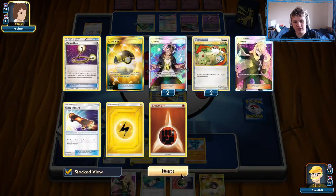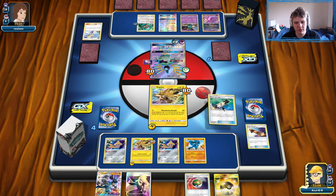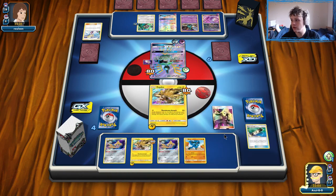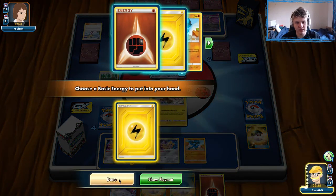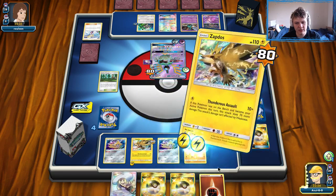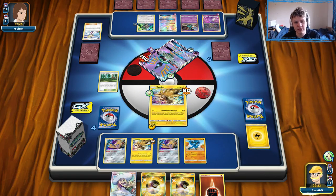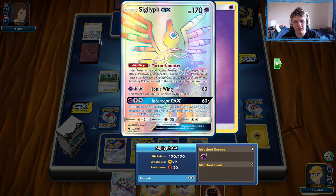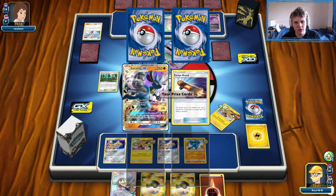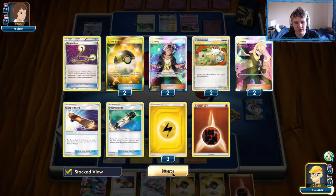We'll E-Power knock this out. They'll be able to knock out our benched Zapdos with the Spell Tag and pull a prize off that. Trash Lance will be one-shotting from there, but if we can just knock out the Sigaliph, we should be in a pretty good spot. I'm going to go ahead and play this E-Power and Cynthia — I kind of want to hold onto the Nest Ball and Ultra Ball for later, looking to potentially use the Koko GX combo. Viridian Forest — get rid of one Ultra Ball, get ourselves a Lightning Energy. It's going to be Heart Stamp and Retreat.